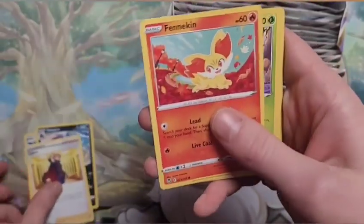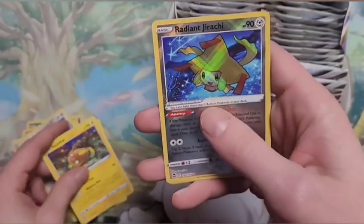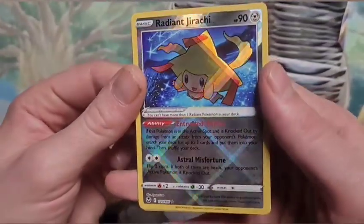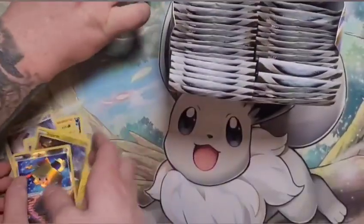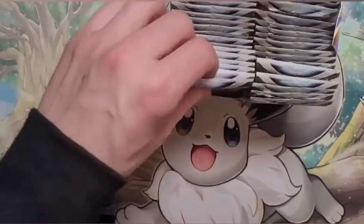Let's get right into it — Lance, Fennekin, Durant, Imolda, Beldum, Stuntfisk, and the Radiant Jirachi. Wow! So far this is going better than the booster box for Lost Origin.